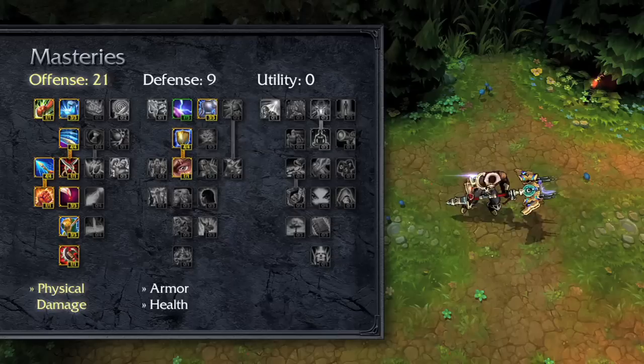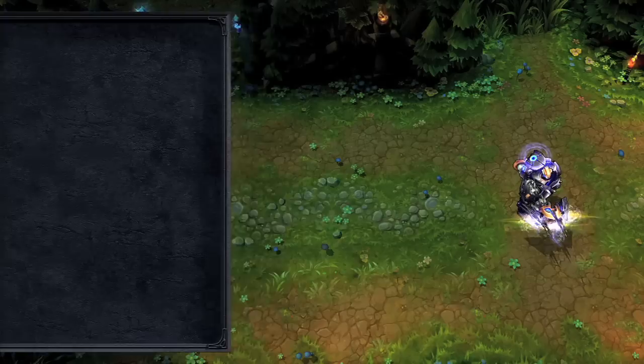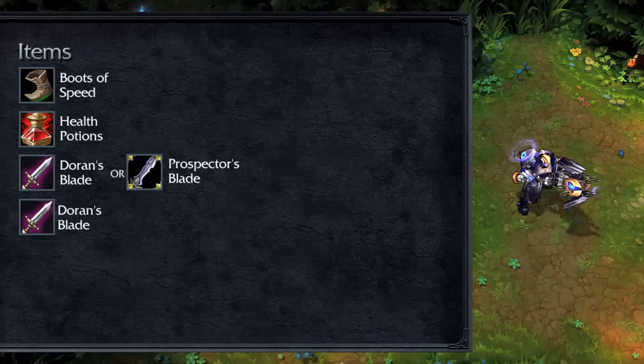For masteries, I recommend 21-9-0, taking all the physical damage increasing masteries in offense, plus armor and health in defense. For summoner spells, Ignite and Flash let you play aggressively to kill opponents while also allowing you to escape from bad fights. For items, open with Boots of Speed, Health Potions, and Doran's Blades or a Prospector's Blade.